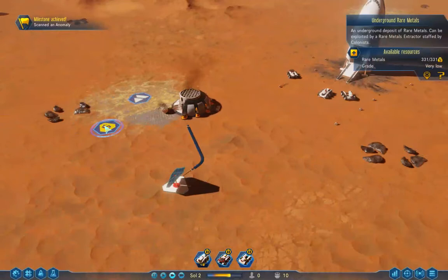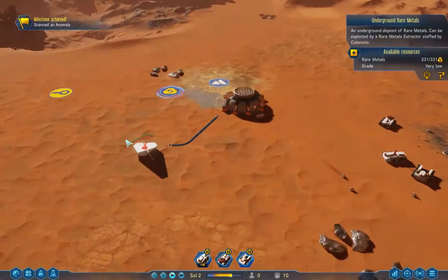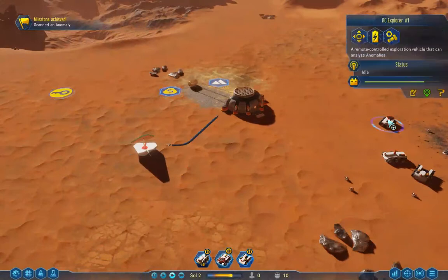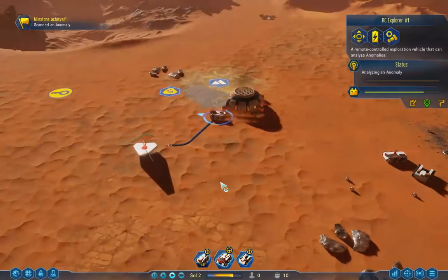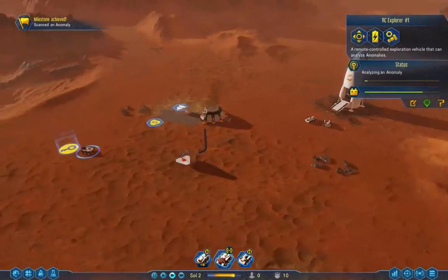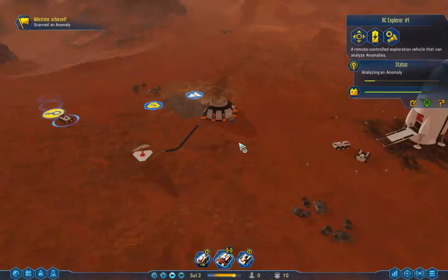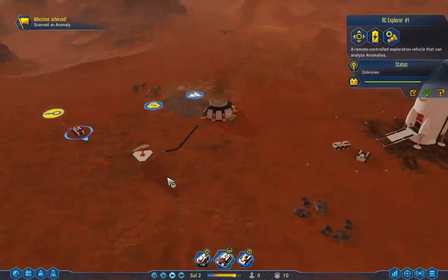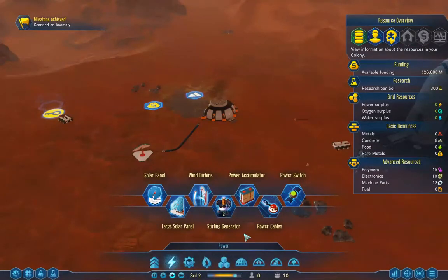There's another anomaly — let's send the explorer over there. It says I need to build power, water, and oxygen. I know when it gets dark out, the solar will close up and I won't be getting concrete anymore, so let me see about building one of these. Oh, maintenance — some sort of purple thingy, I've got 15 of those. It's a polymer. Let's build this — no idea what that does.